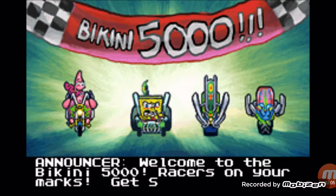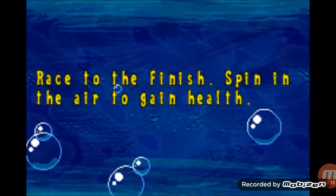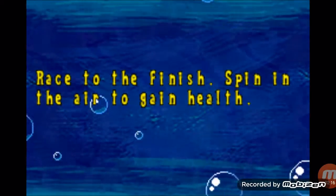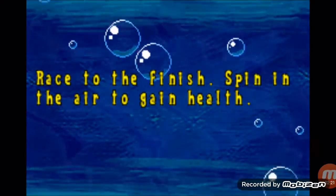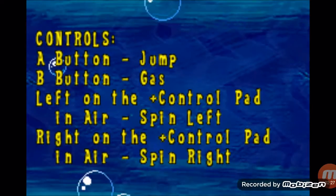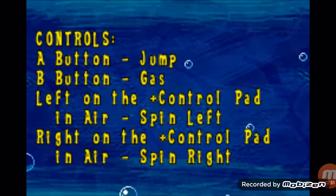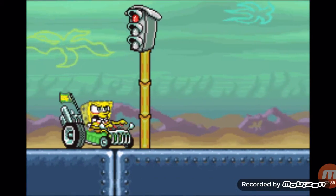Welcome to the Bikini 5000 races — let's go! In this first level we get to play as Spongebob. You gotta play as Spongebob in the first level of a Spongebob game. The controls are fairly easy: A is to jump, B is to drive, and left is to spin. Let's get into it.